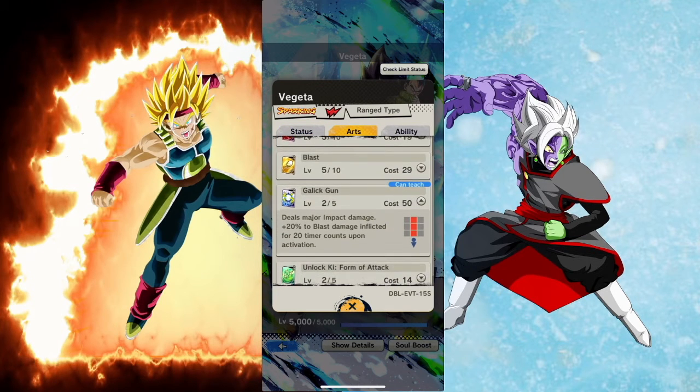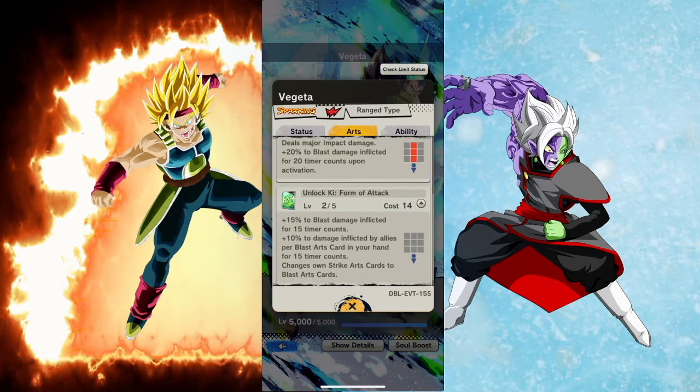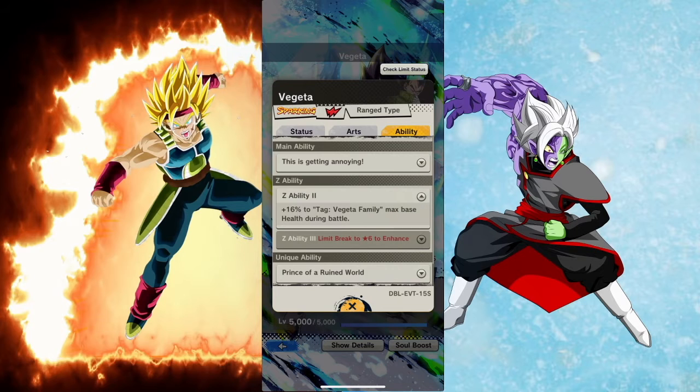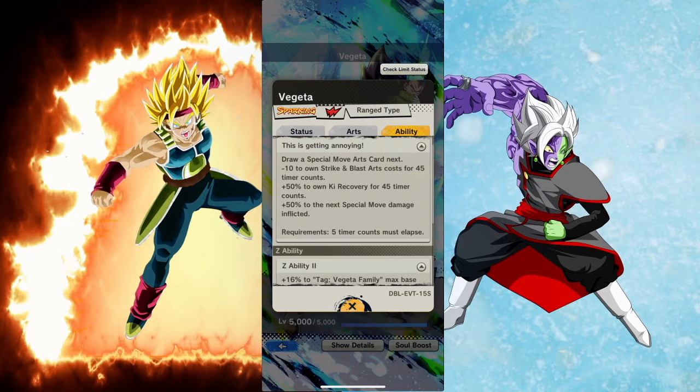Gallic Gun deals major impact damage, 20% to blast damage inflicted for 20 timer counts upon activation. Then his green card gives 15% to blast damage inflicted for 15 timer counts, 10% to damage inflicted by allies per blast arts card in your hand for 15 timer counts, and changes own strike arts cards to blast arts cards. He is a blaster.